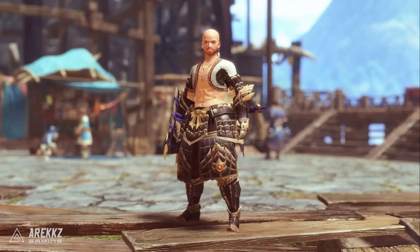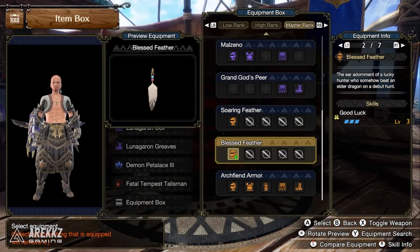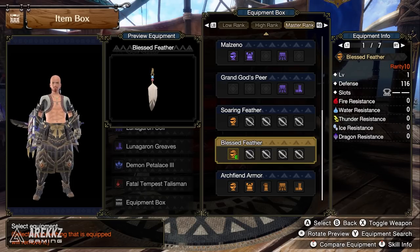To begin with, we are first going to turn our attention to the Blessed Feather. This is one of the two feather earpieces, so from a visual point of view they're not exactly the most exciting, but we've got layered armor for that so honestly who cares. This one comes with the Good Luck skill and also has a level 2 decoration slot.